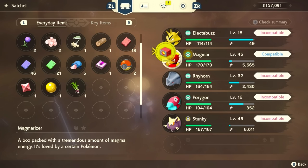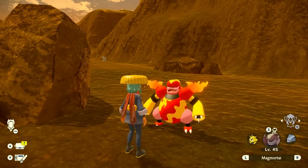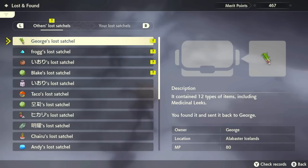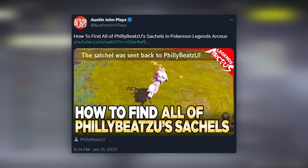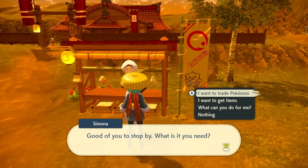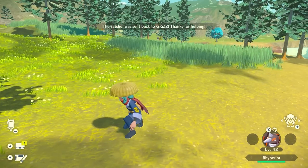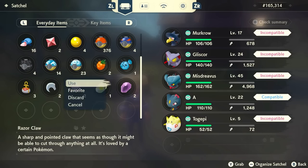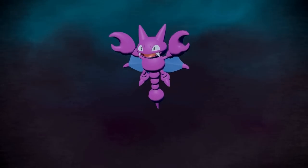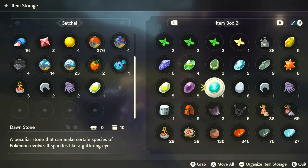I put the Magmarizer on my Magmar and got Magmortar. I put the Electirizer on my Electabuzz and got Electivire. If you don't want to wait for a Space-Time Distortion, you can collect lost satchels to earn points, then trade those points with the shop lady in the main town for certain evolution items. I evolved my Sneasel using a Razor Claw into Weavile — you can't get Sneasler because its pre-evolution is a different variant, Hisuian Sneasel. I evolved my Gligar into Gliscor using the Razor Fang.